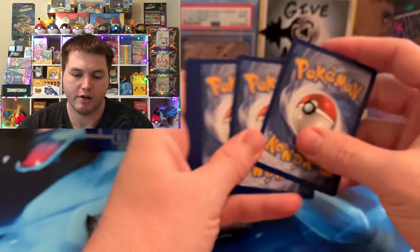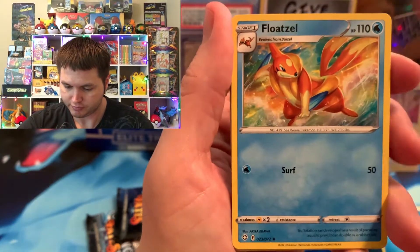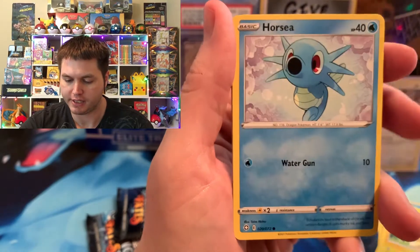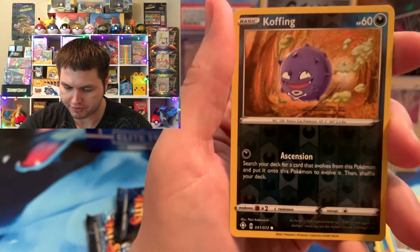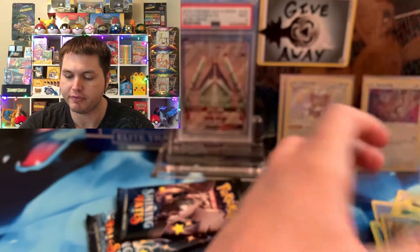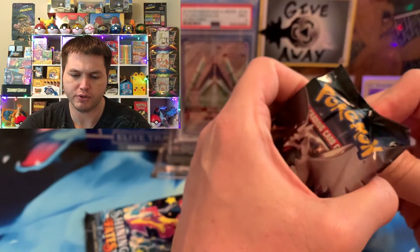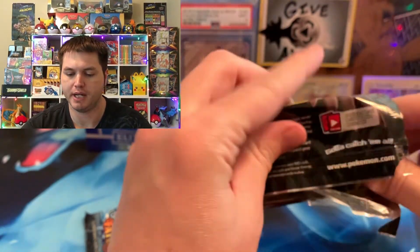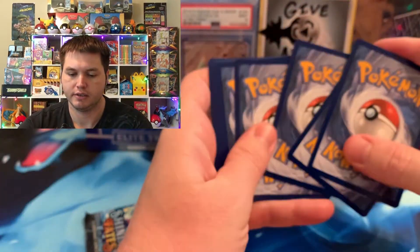Let's get that Shiny Charizard V-Max finally. Dartrix, Rotom, Marpeko, Cacnea, Horsea, Cufant, Choodle. We got a Koffing and we got a Manaphy. Alright, we got to do good. We're doing pretty good so far. We got two Baby Shinies out of five packs. Let's see how this Bundle buy continues on.